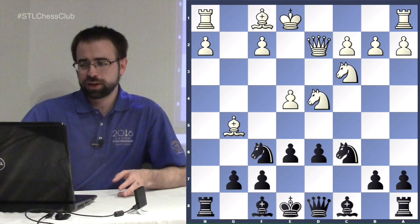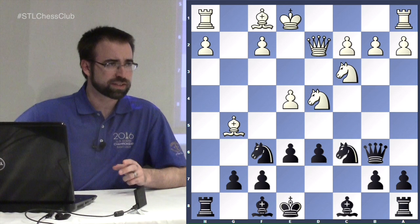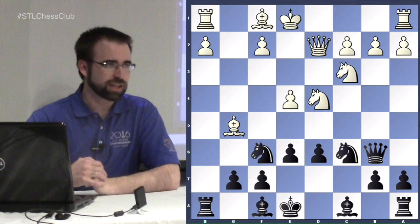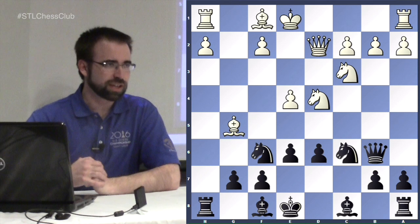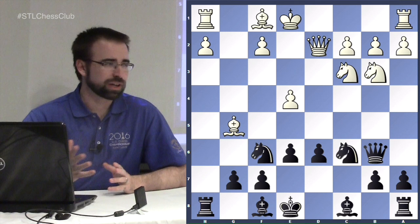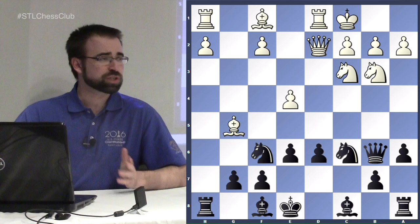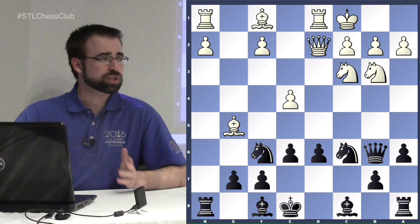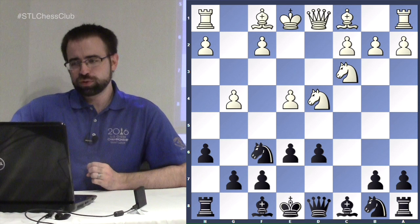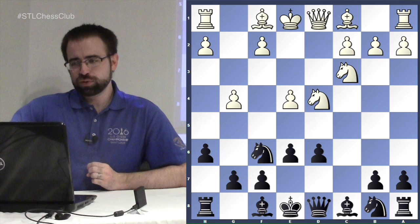An important recurring maneuver is queen to b6 — not the best square long-term since you're going to play a6 and b5, but the idea is to force the knight on d4 to a worse square. Since white has the worse pawn structure with a weak h-pawn and fewer central pawns, we threaten to trade lots of pieces, which favors black. Only after moving the knight do we put the queen back to c7, then play b5.